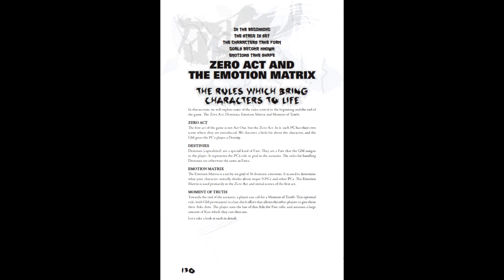Chapter 6 focuses on the so-called Zero Act as well as the emotion matrix mechanics. Generally speaking, this chapter deals with elements that take place before the action of the play. Four mechanics are detailed here: the Zero Act, Destinies, the emotion matrix, and the moment of truth.